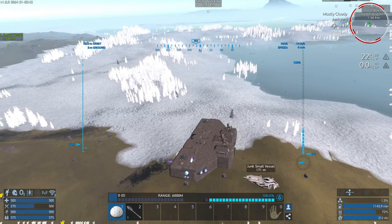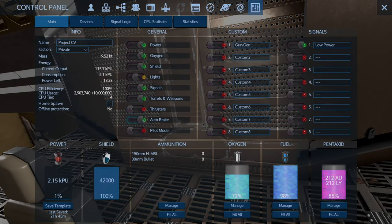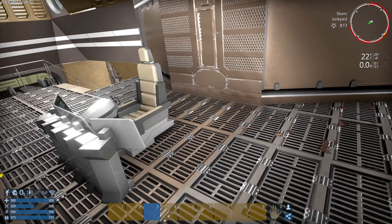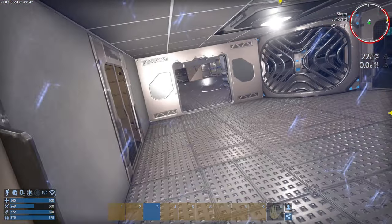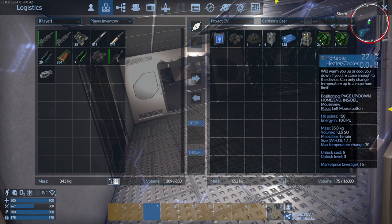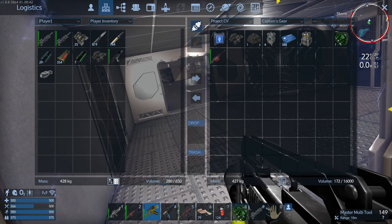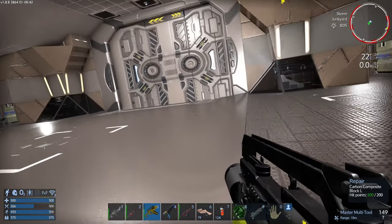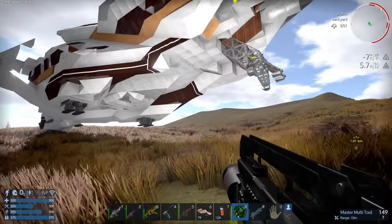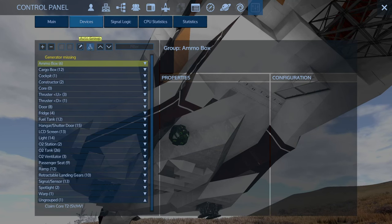Oh yeah, that's the big one with a bunch of thrusters on it. We're going to pull forward and down. You know what I should do — I should put switches somewhere to turn the thrusters on and off, that'd be kind of cool. I need to grab my captain's gear — it's been a while. Yeah, here we go. We're not going to need that. HV, SV, claim core — all right. We are salvaging in style now, ladies and gentlemen! We have all the storage.